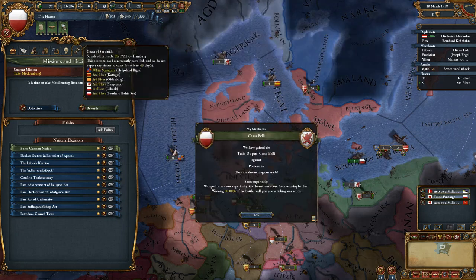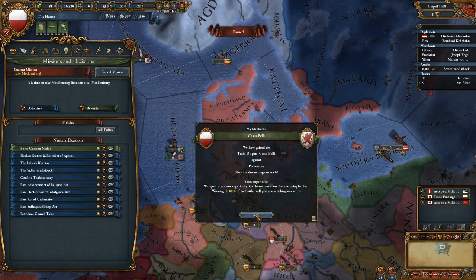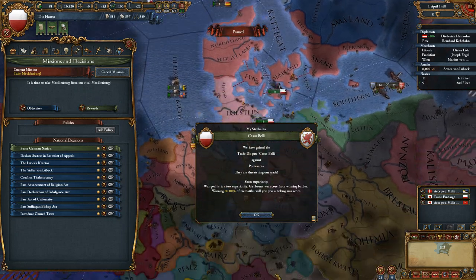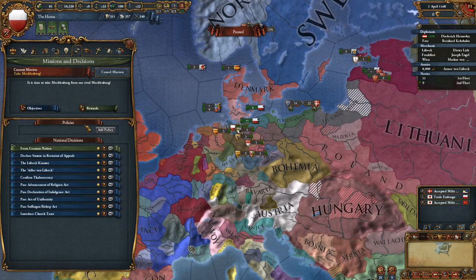It looks like some people actually broke off their alliances with us, so that'll help us out on the diplomatic front — that's pretty good. And we're going to train dispute consistently against Pomerania, so that's also good.